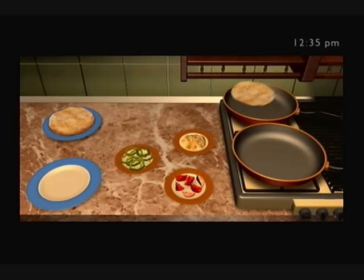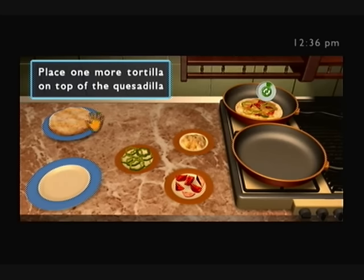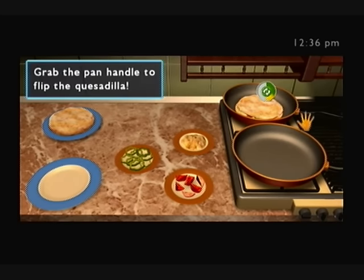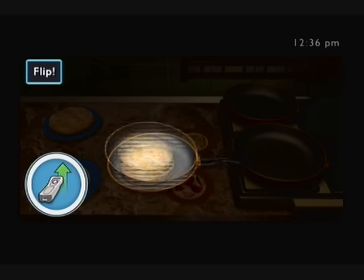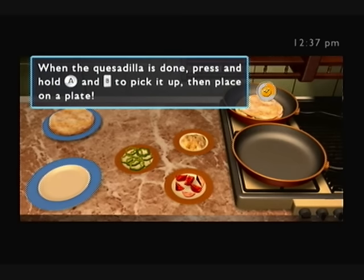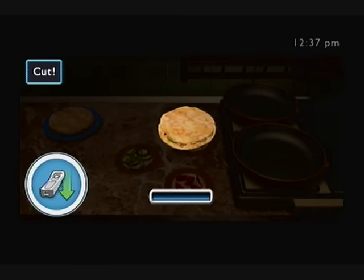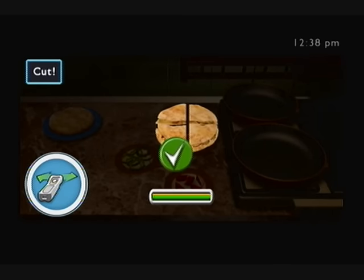Alright, so how many of these things do I have to make? Cheese. Tomato. Then pepper. Then I grab another tortilla. Now I'll flip it. Flip! Flip! I'm flipping! Come on, game! Okay, there we go. The Wiimote's not paying attention to me today. Cut — and I'm moving it. There we go. Some of the guests complained about burned quesadillas.